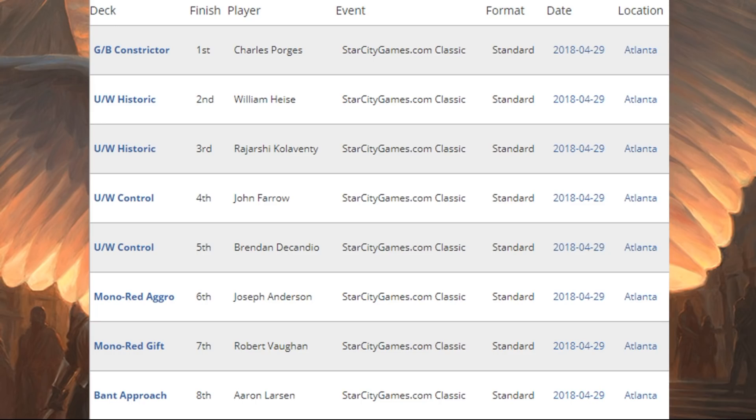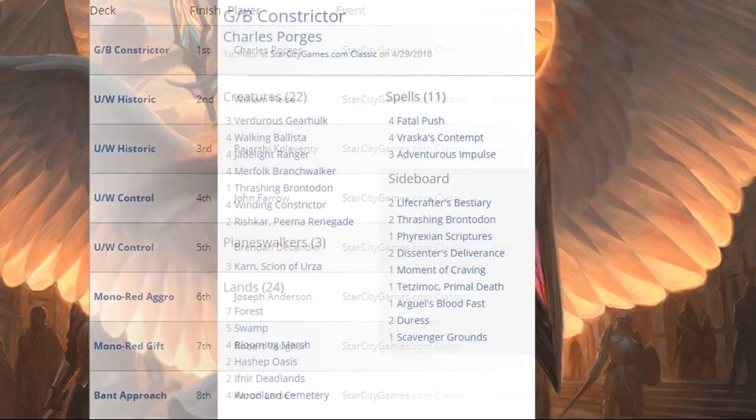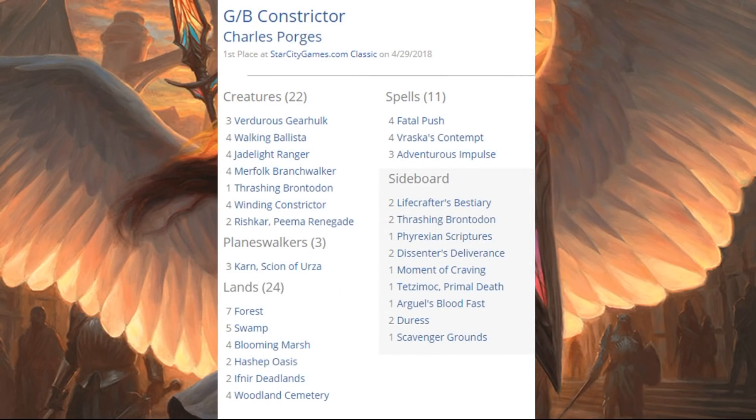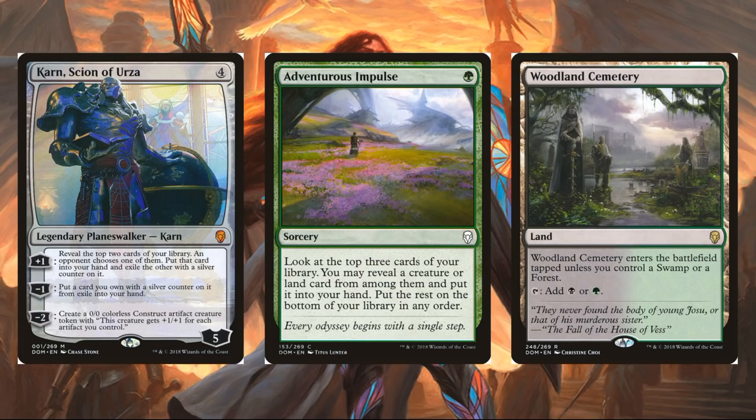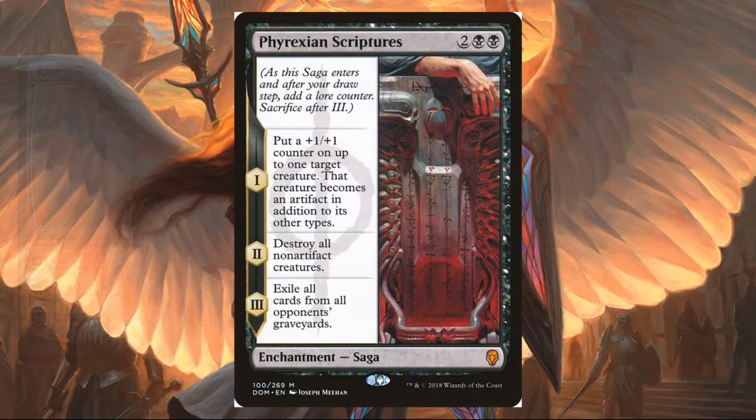Here's the Green-Black Constrictor deck list. You're going to notice a couple things right off the bat: there is more Dominaria influence than the one we saw earlier, in the form of Karn and Adventurous Impulse — three of each of those. Woodland Cemetery shows up in the mana base like we saw in the previous one, and Phyrexian Scripture shows up in the sideboard as a one-off.